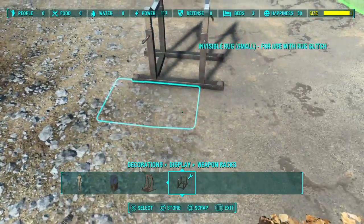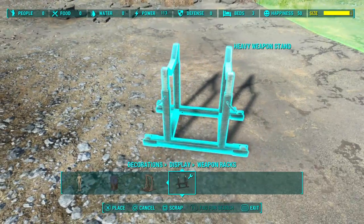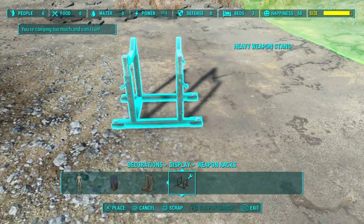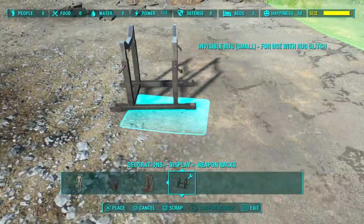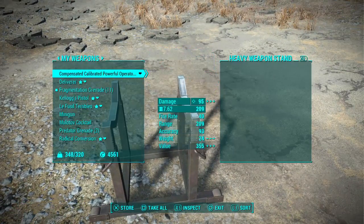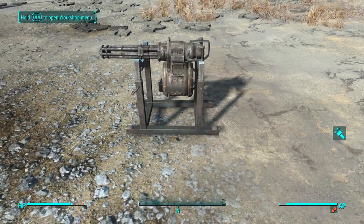First we put that on the stand — not cooperating. There we go, so now it's on the stand. Next, you need to exit the build mode, go into your inventory, and put a minigun on the stand.